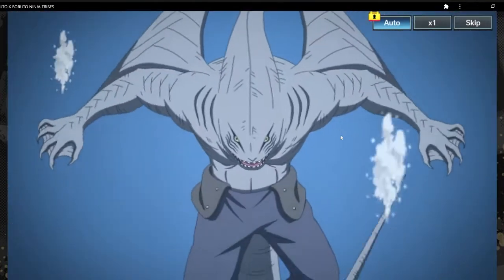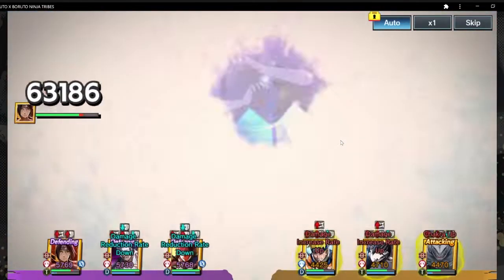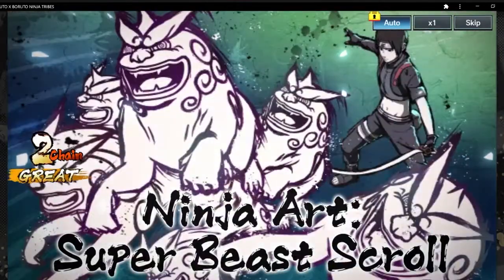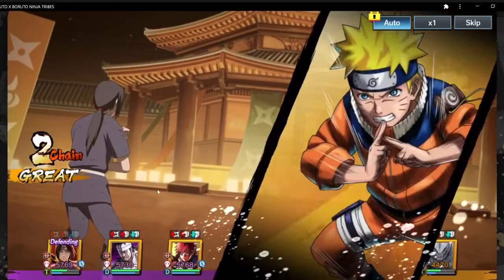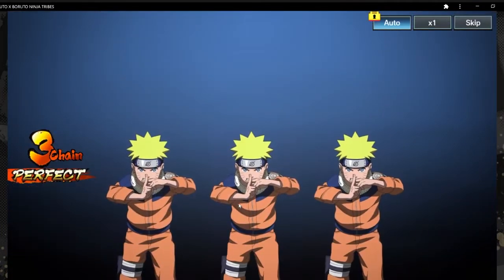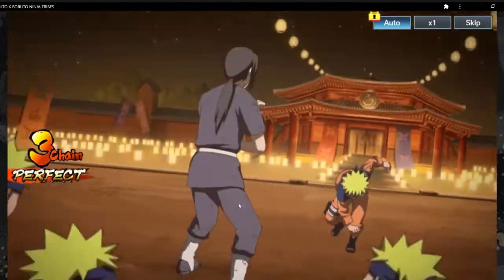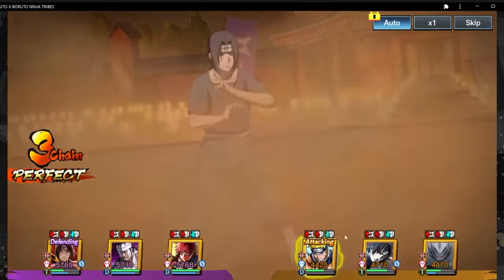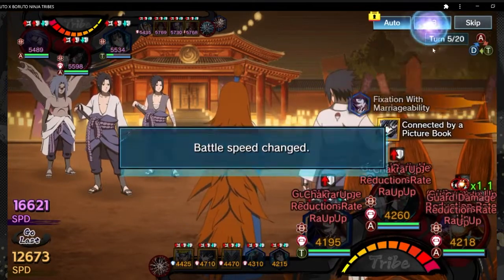Kisume will be able to increase critical rate and damage increase rate. Sai is just there for chakra, but he can Jutsu as well. The Jutsu animation is really cool — if you watch the anime, you'll know why. The damage reduction rate and guard rate went up. That cell is not really meant to kill — it's more meant to protect the support units. Our energy cells have just been trading blows without any casualties.